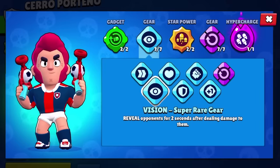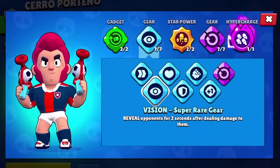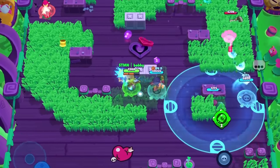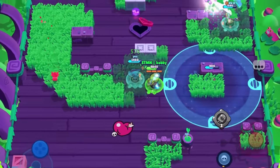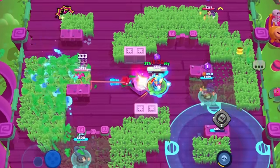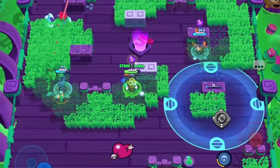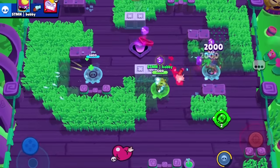Next up we have the vision gear and this is pretty simple. You hit someone and you can see them in bushes for two seconds. When vision gear first came out I never used it for the first three to five months, but as time went on it actually became my favorite gear. The higher level you are the better it is, because you poke and then when you see them you can go a little bit closer and maintain that vision — and I still think it is really really good.